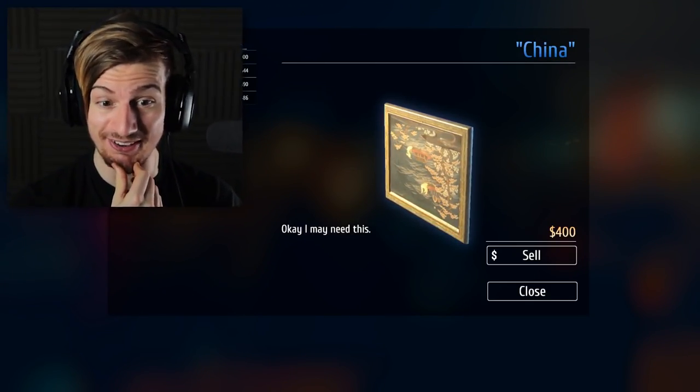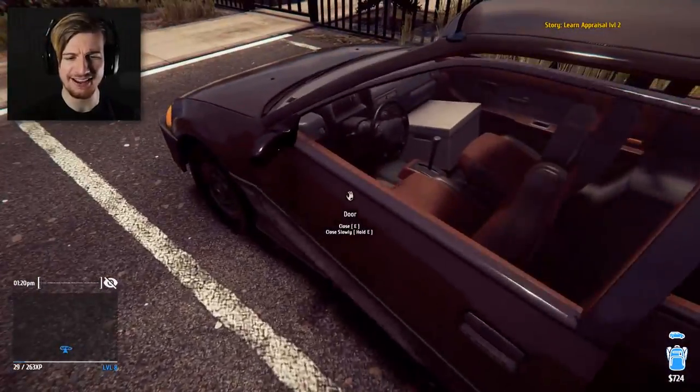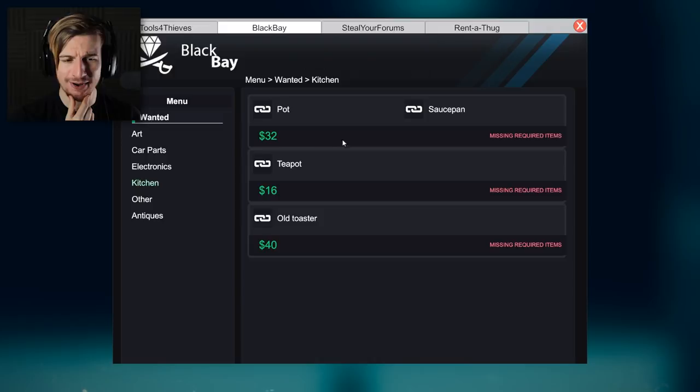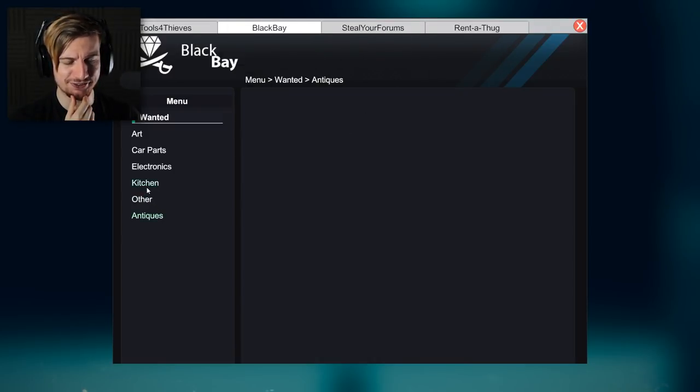I'm gonna go back home to see maybe how much things are worth there, and then I guess we'll make a plan. Stuff like this - the damaged U-phone, that's worth double on the Black Bay. Kitchen supplies - people want pots and saucepans on the Black Bay. Antiques. So I guess the best offer for the China will be in the store. Let's go back.